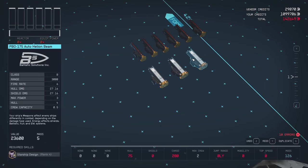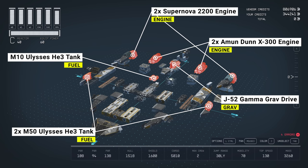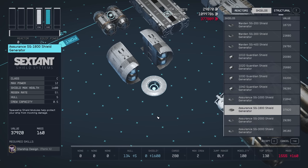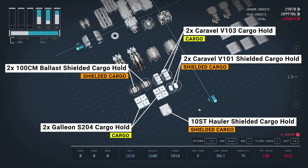Next, buy four PBO-175 Auto Helion Beams and four PBO-300 Auto Alpha Turrets. Rotate the turrets so they all face forward. For engines, fuel, and grav drive, buy two Amundun X-300 engines, two Supernova 2200 engines, one M10 and two M50 Ulysses Helium-3 tanks, and a J-52 Gamma grav drive. For defense, the only option is the Assurance SG-1800 Shield Generator. To power everything up, buy the SF-40 Sheared Flow Reactor. Now buy the following landing gears: six Acculander 11s, two Hope 5s, and two Hope 6s. For cargo, we need two 100CM Ballast Shielded Cargo Holds, two Caravelle V-103, two Galleon S-204, two Caravelle V-101 Shielded Cargo Holds, and one 10ST Hauler Shielded Cargo Hold.